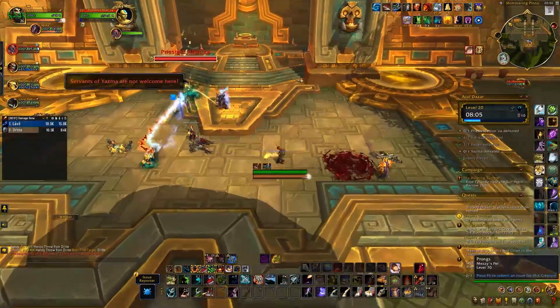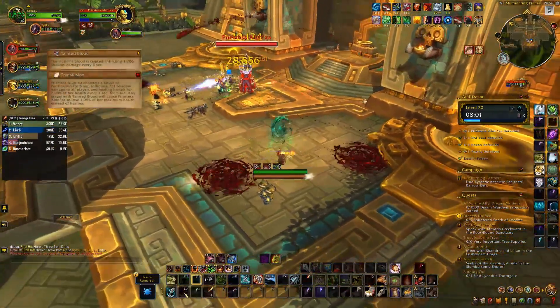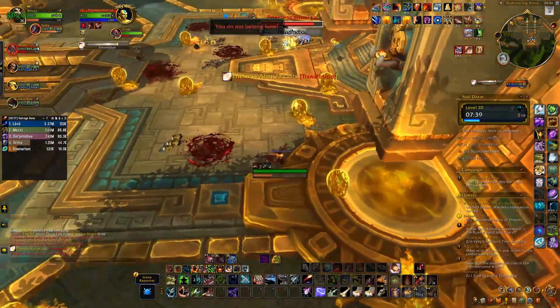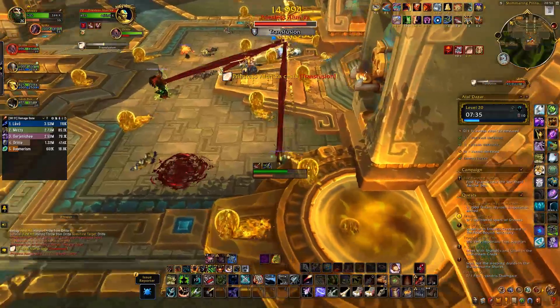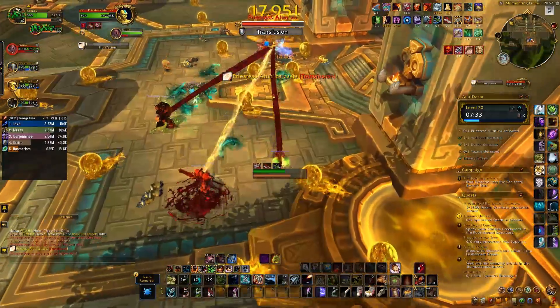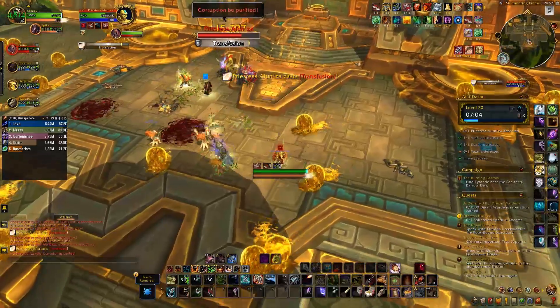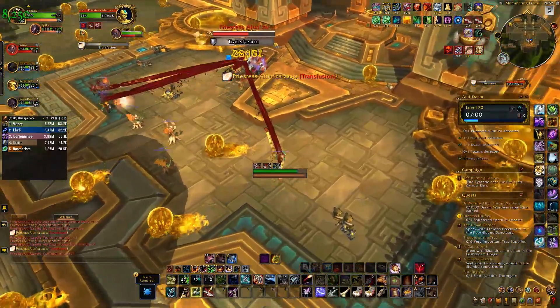The third boss is Priestess Alunza and is all about the blood puddles. Don't touch the blood puddles until Transfusion gets cast. When the boss starts casting Transfusion, everyone should be moving into a puddle to absorb it and get a debuff. If you have the debuff, the boss will damage you. If you don't have the debuff, the boss will heal from Transfusion. Coordinate who will stand in which puddle, and ranged players should help the melee out by standing next to the puddles away from the boss.